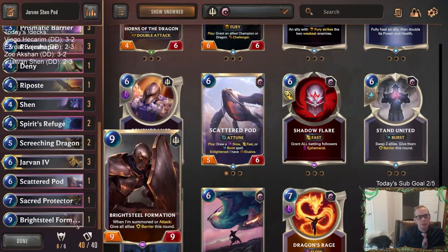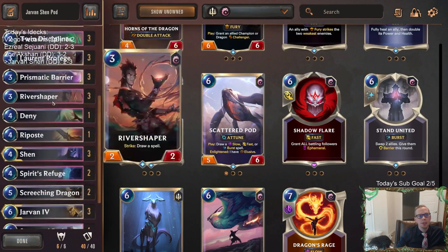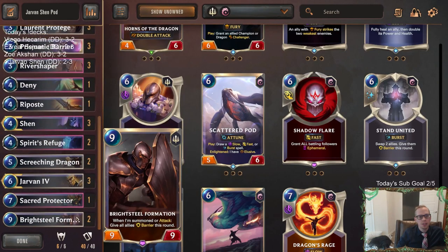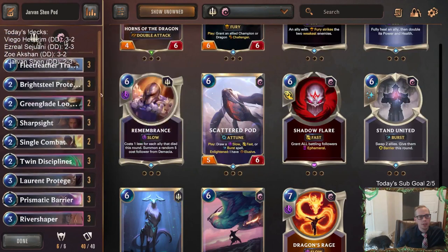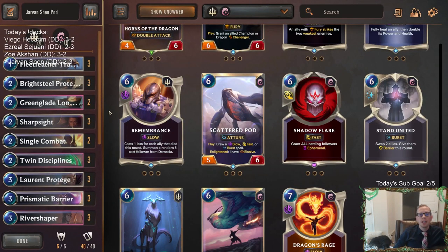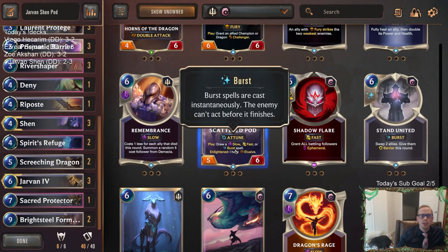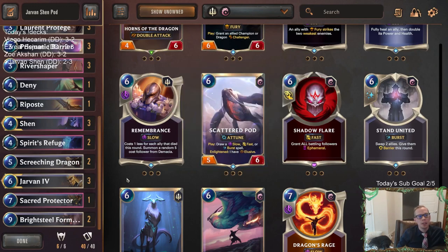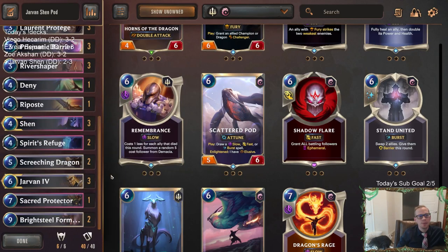Anyway, that's gonna be it here for Jarvan Shen. Maybe with these Lookouts, maybe it is better to play a second Brightsteel Formation because Formation is just so ridiculous, and then you'll have the Lookout to reduce the cost. That's Jarvan Shen — y'all watching later on YouTube hit that like button and feel free to leave those comments and let me know what you think of the deck and these changes. What's your impression of Scatter Pod? Also if you got anything about Prismatic Barrier let me know — I'm just a huge fan of three-mana barrier. Thank you so much for watching some Jarvan Shen and I'll see you for the next video.